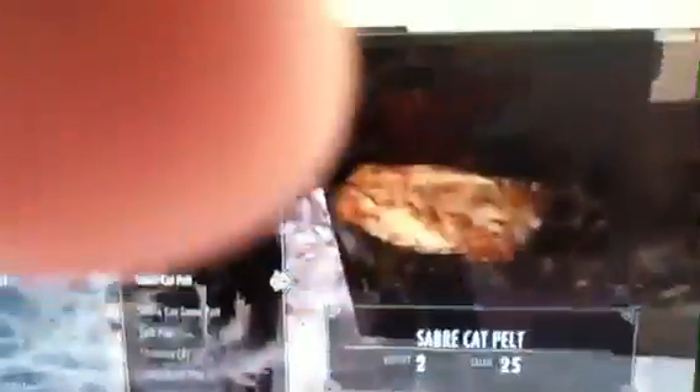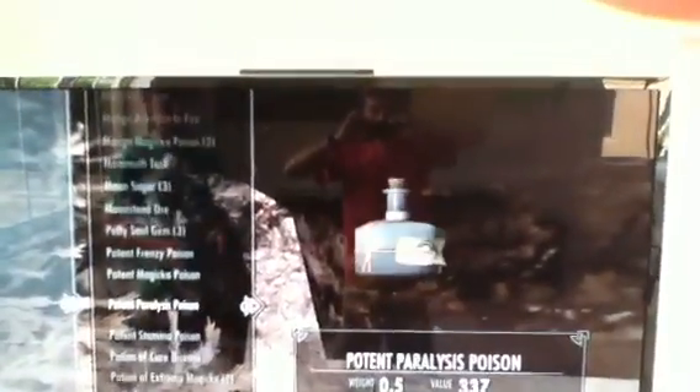So then I just look and take the stuff I like, which will be Ebony and gems, gold, Grand Soul Gems, Ice Wolf, and Lockpicks. The thing I do not like about this is that there's always a bunch of potions and poisons that are not necessary in this game. I'm not the kind that puts poison on their weapons, but you guys might like it.